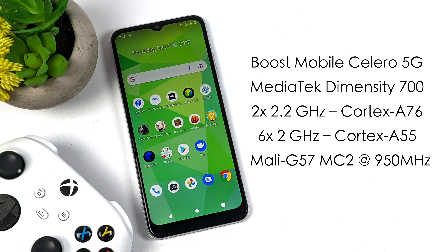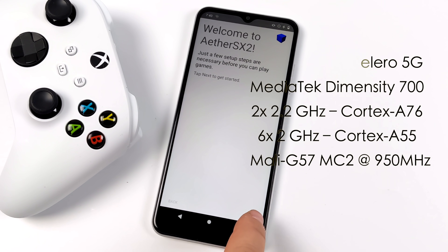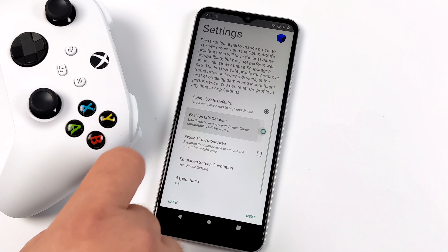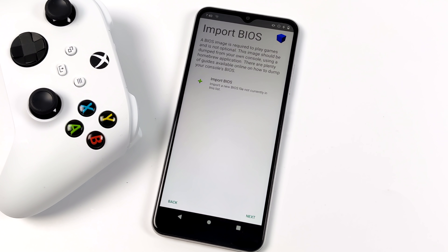In this video we're going to test out some PS2 games using EtherSX2 from the Google Play Store. Before we get started, I want to give you a quick rundown on the settings I'm using. So I've reset the app, started it up, gone through the welcome screen and FAQ. We have safe and unsafe defaults — if I was using a higher-end device I'd go with optimal, but for this one we're going with fast and unsafe.